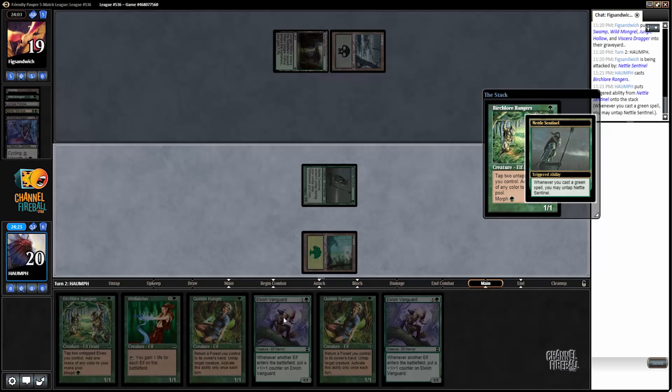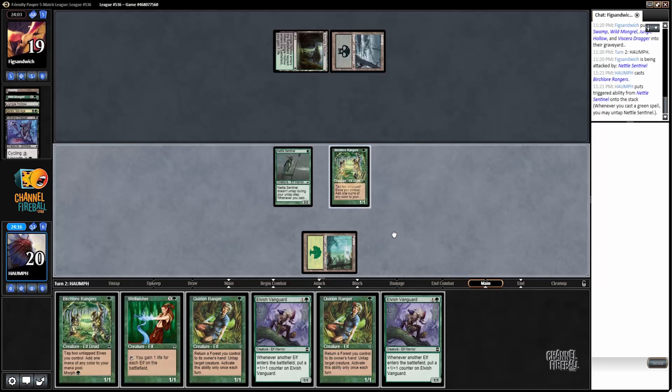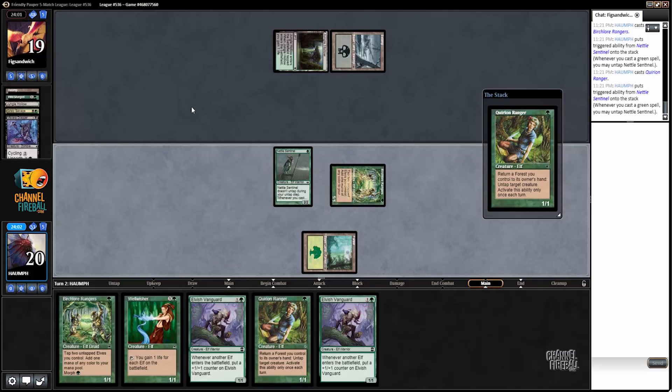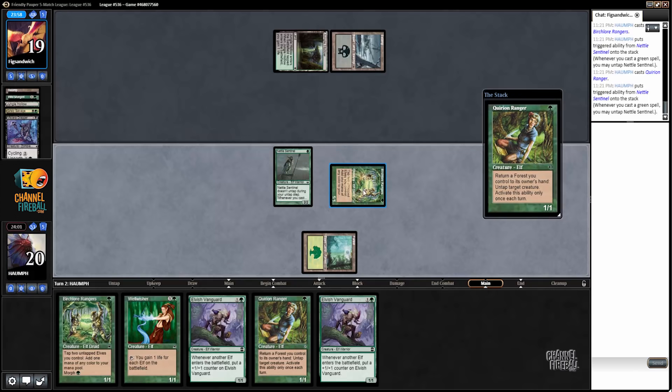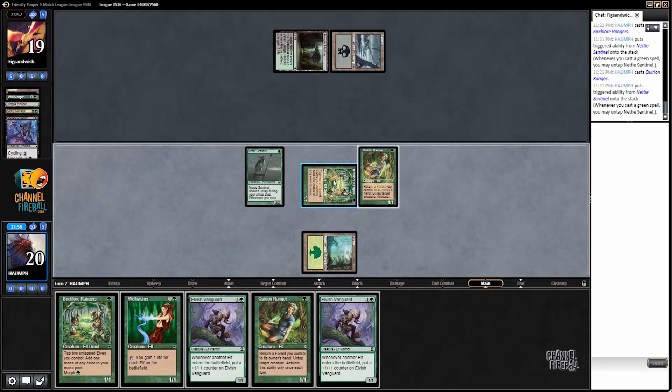I guess if I'd led with Quirion Ranger I could have gone turn two Elvish Vanguard, but I wouldn't have been able to play anything else or get in for two. We can play out a bunch of our one-drops, which isn't great with our Elvish Vanguards. But hold on — if we play the Quirion Ranger, this actually works. I'm still learning how to play this deck. Since we haven't played a land, we can just tap these two for green.